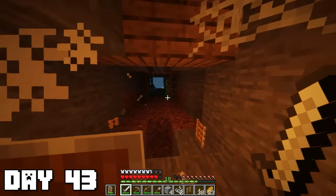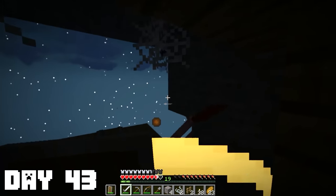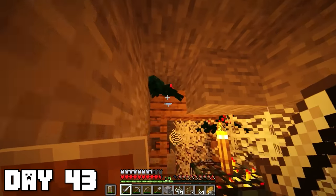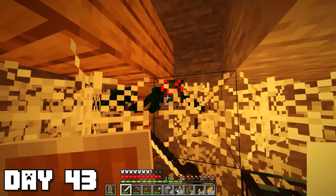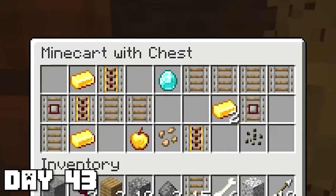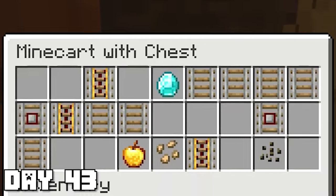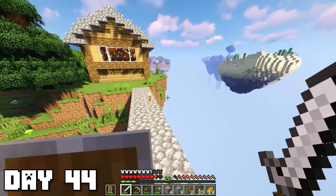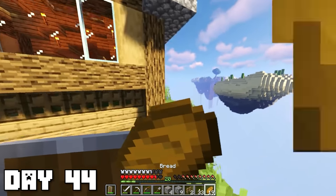Both creepers simultaneously combusted and basically everyone was dead. After clearing the mobs and lighting the place up, the first chest wasn't all too great — just a golden apple. After making my way through some poisonous cave spiders I came across my second chest which actually contained a diamond — finally! That is our first one, which means we got the advancement 'Diamonds'!